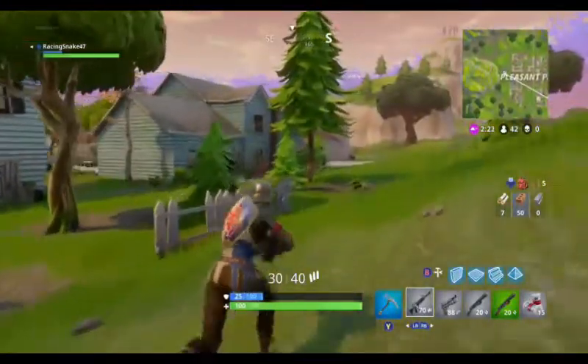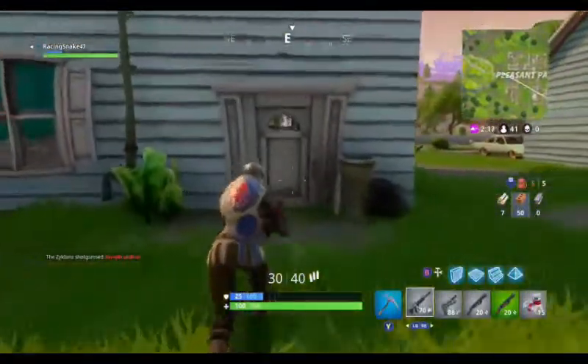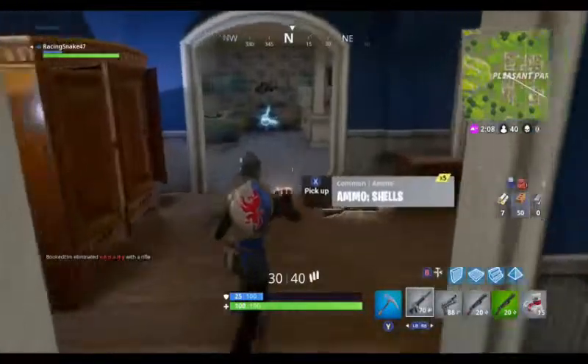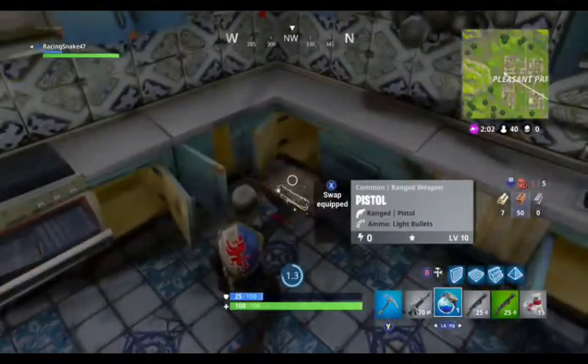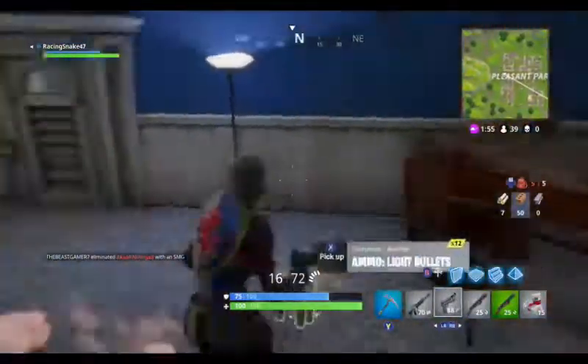It doesn't even look like anyone's been to Pleasant. This house doesn't look like it's been looted at all. I need to get moving because the storm is going to close in on me. You need to be aware of the storm — on the first wave you can't really outrun it, but you can on other waves.